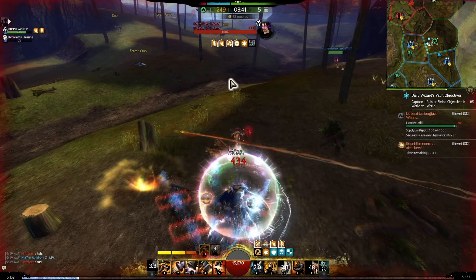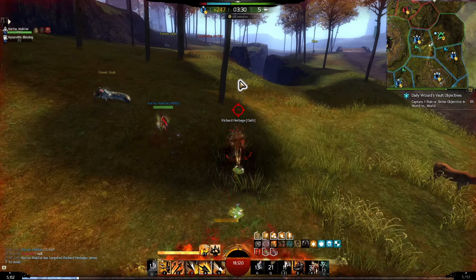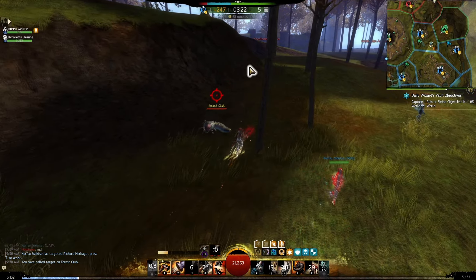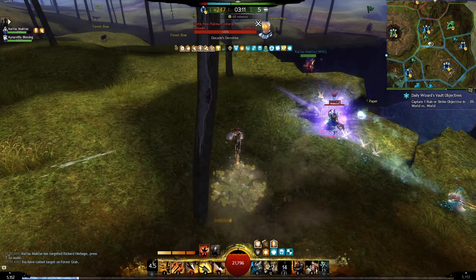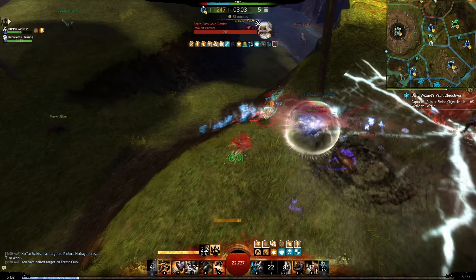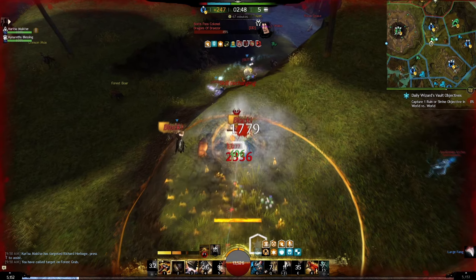I'm looking to avoid the Willbender who's focusing me, so I leave Berserk mode which grants Endure Pain, and I kite around with my leaps. I go through a smoke field which gives me some stealth. I'm a little outnumbered so I need to use my hammer leap to get out — that means I can't use Berserk mode for super speed and mitigation. The Cleansing Ire trait gives me a lot of adrenaline while being focused. I use the longbow F1 even without a target since it still grants benefits, giving me Adrenal Health. Then I use Sundering Leap to build adrenaline and re-enter Berserk mode.